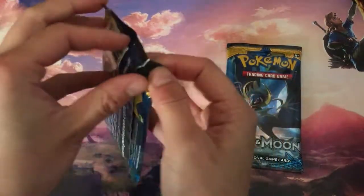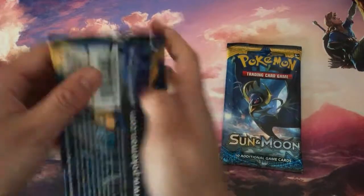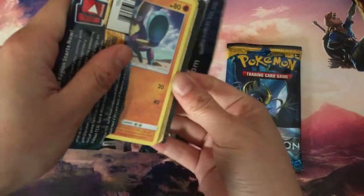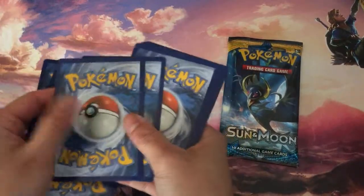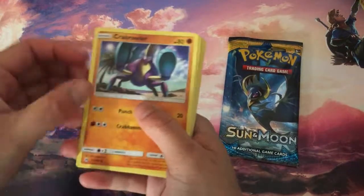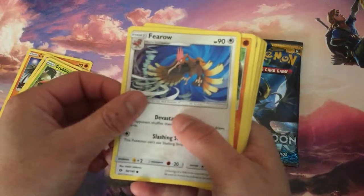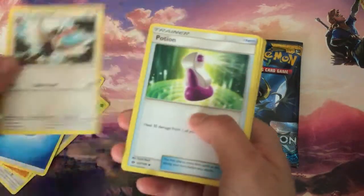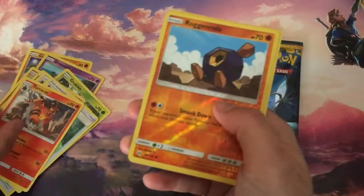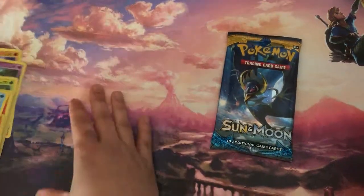Let's see here. Hopefully I get better at opening these packages. Alright, throw this away. One, two, three, four, and two. Let's see here: Brawler, Drowsy, Grubbin, Fearow, Makuhita, Water Energy, Tropius, Potion, Torracat, Bewear, Roggenrola, and Goldog. Nothing from this pack.